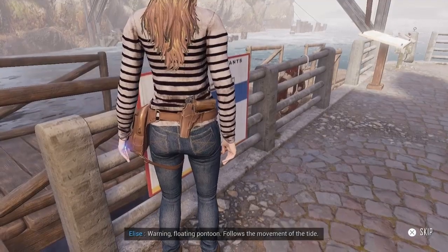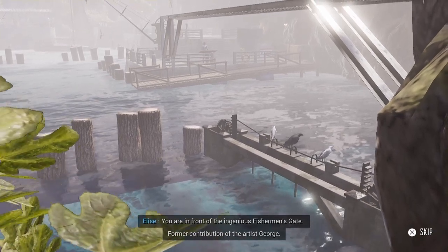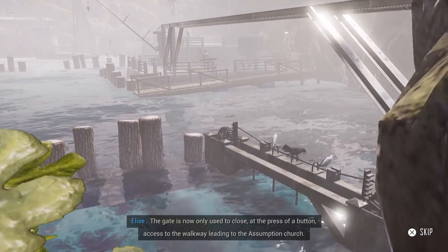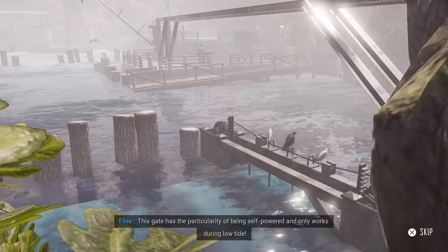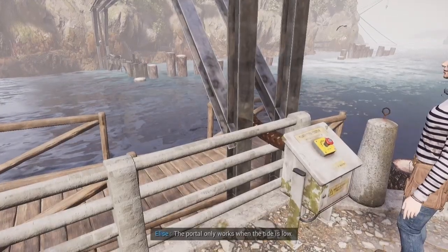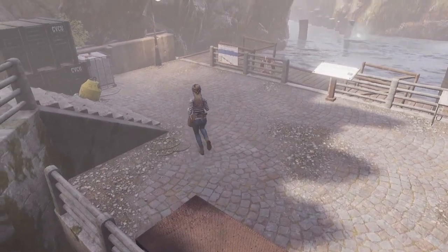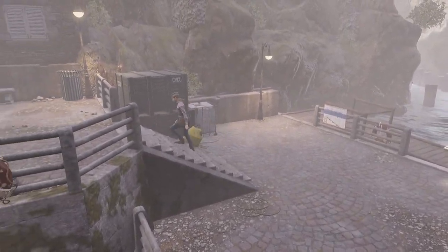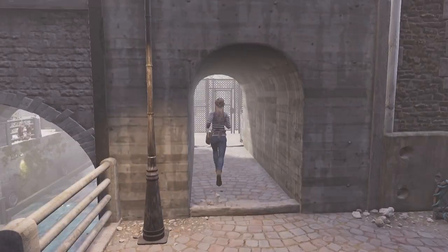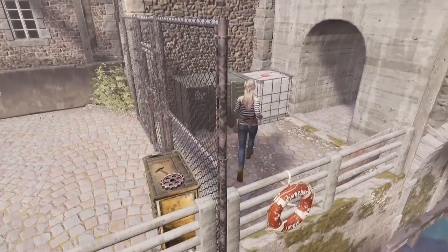Warning: floating pontoon follows the movement of the tide. You are in front of the ingenious Fisherman's Gate, former contribution of the artist George. The gate is now only used to close, at the press of a button, access to the walkway leading to the Assumption Church. This gate has the particularity of being self-powered, and only works during low tide. This portal only works when the tide is low. Good to know.